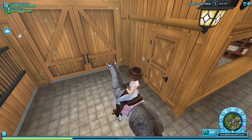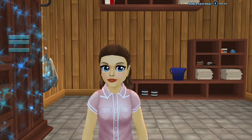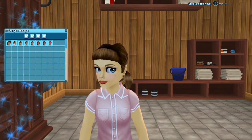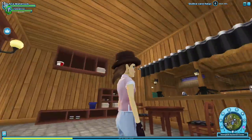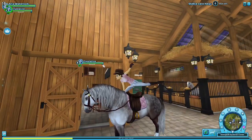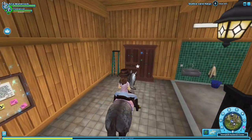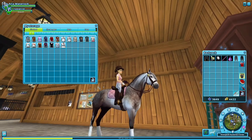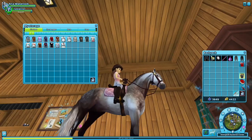Oh my god, she has a horse called Night Star — that's adorable! I want to check her hair and makeup. Her hairstyle is clearly brown hair. I like her character, it's very cute, it reminds me of my character. Her style is kind of like baroque or half baroque, half modern. Why am I incorporating music theory terms into Star Stable?